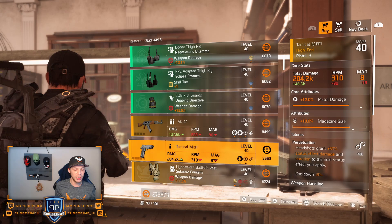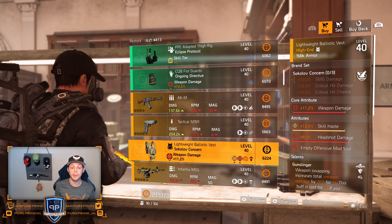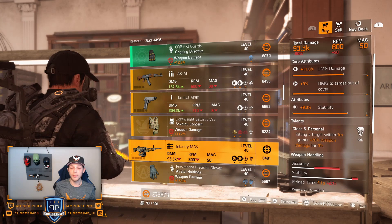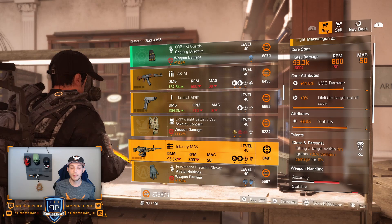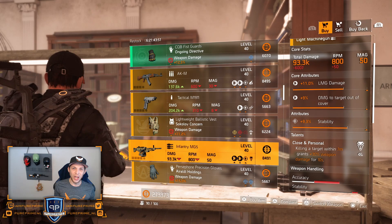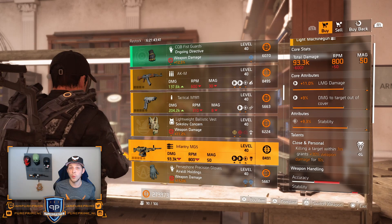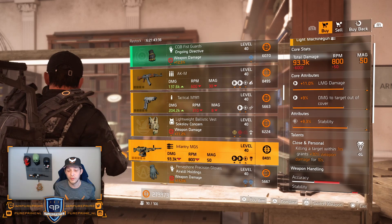Tactical M1911 — just leave it here in my opinion. Sokolov chest: 11.2% weapon damage, 10.3% skill haste, 8% headshot damage, and Gunslinger — not great at all. MG5: 11% LMG damage, 9% damage to target out of cover, 9.3% stability, and Close and Personal. Wouldn't love Close and Personal on here, but the rest is pretty decent. Roll that stability away for damage to armor or whatever your build needs.